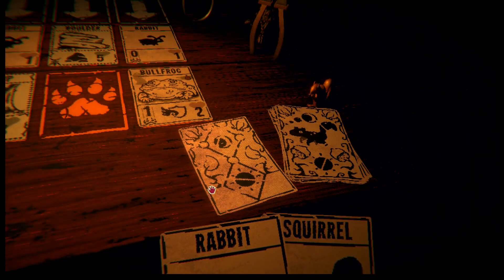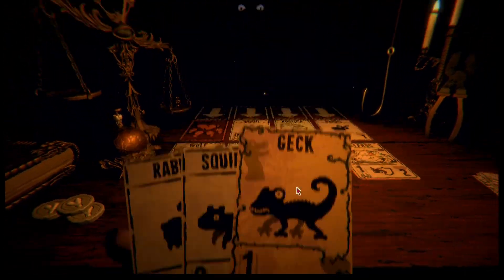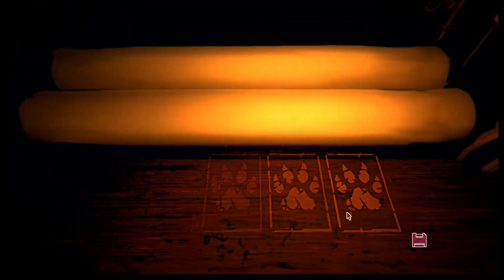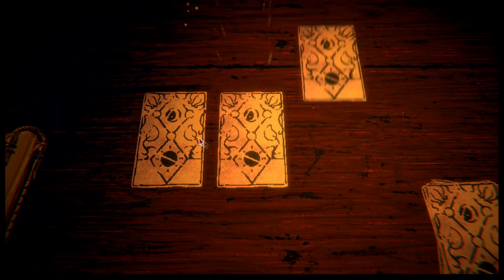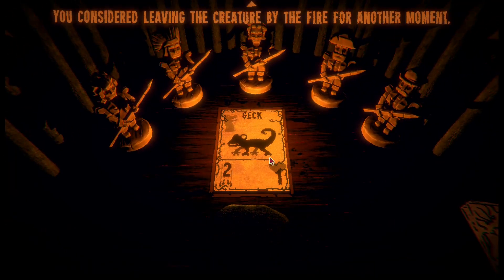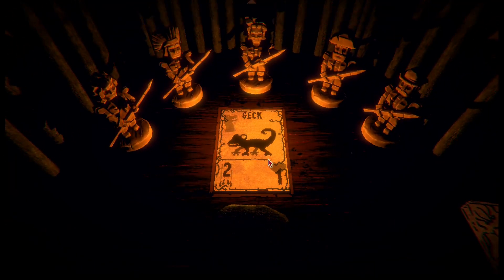Good — at least we have some alternative offensive cards between the wolf, bullfrog, and Gek. Not really feeling any of those. Cockroach? Yes. I'm going to go with the Gek because the Gek can be a real hero during this run — in any run, really.